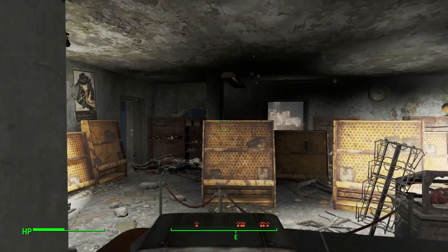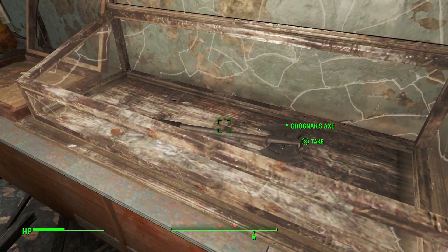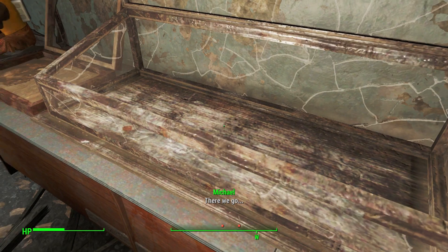After hacking or lockpicking the display case, you will be able to get Grognak's Axe. This causes more stagger than a usual melee weapon and targets will take bleed damage from it. It also has a high amount of damage.